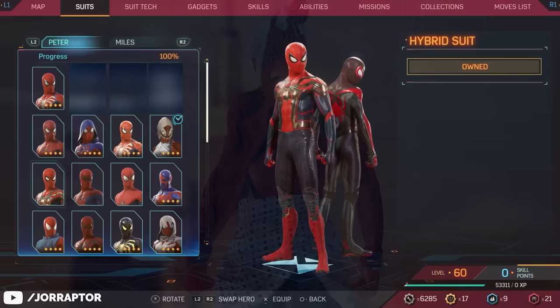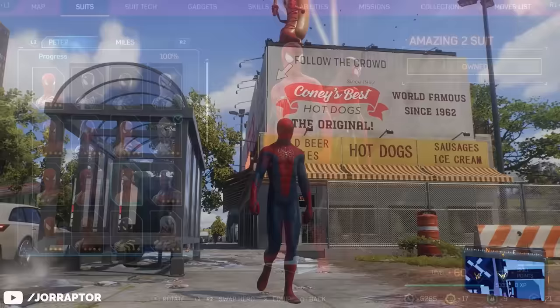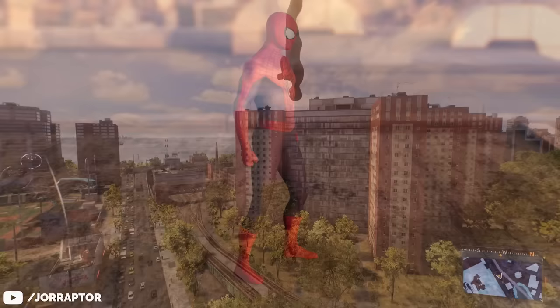You can already unlock the Kumo suit at level 6, followed by the No Way Home hybrid suit at level 8. There are no colorways for MCU suits or movie suits in general. At level 9 you get the Amazing suit from the Andrew Garfield movies, and also on level 9 the highly requested Amazing 2 suit from the second Andrew Garfield movie. I think it looks awesome with the bigger eyes — really cool that we can now use it in-game.